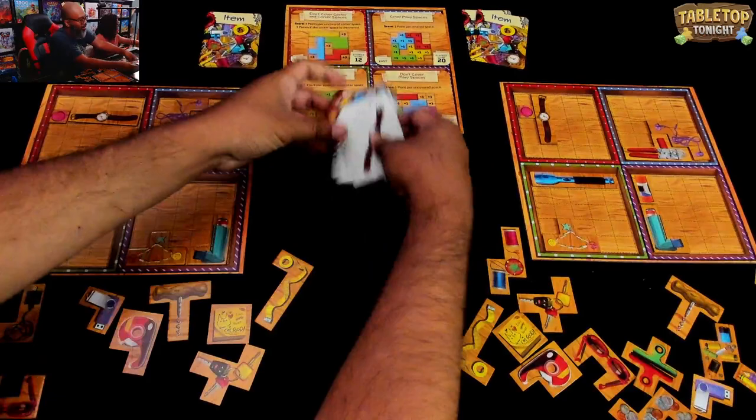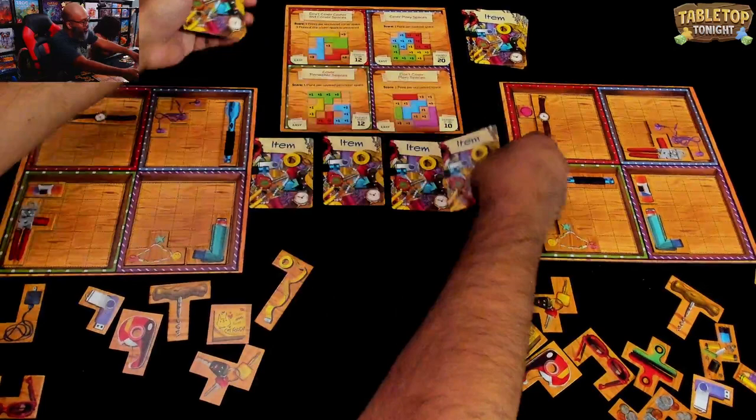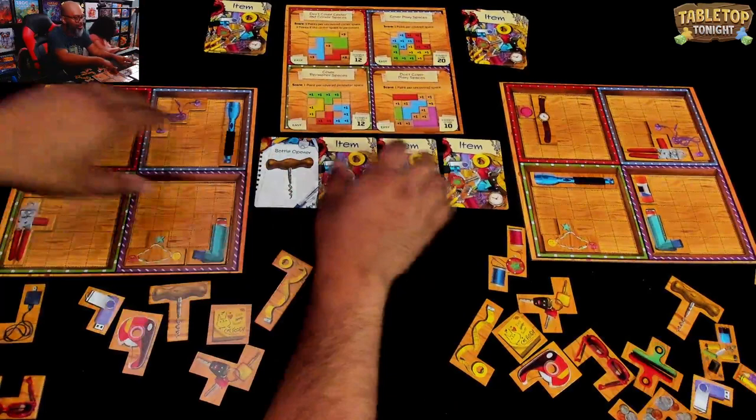And as you can see, friends, this is a pretty quick game, especially when you have a pug barking in the background — makes it go that much faster. First one out for this round, Michelle, is bottle opener.